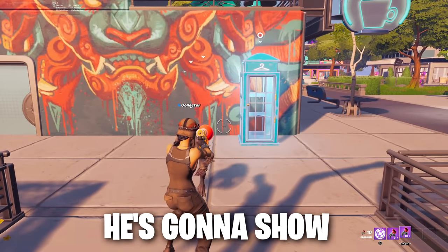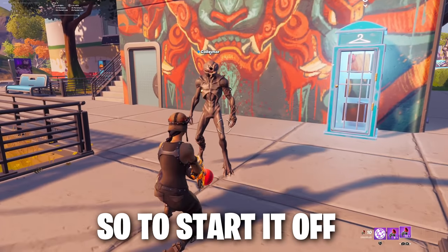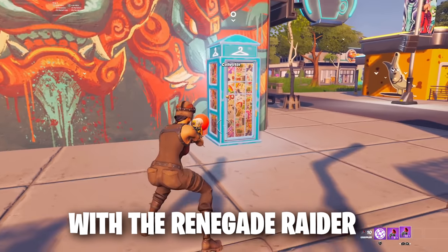All right, so in Party Royale, he's going to show all of his skins, emotes, and pickaxes. To start it off, just show us every OG skin you have. You got to start it off with the Renegade Raider.